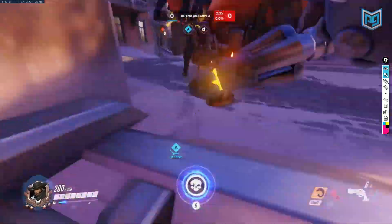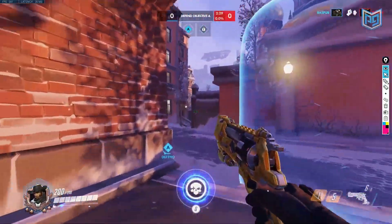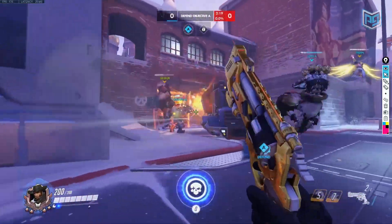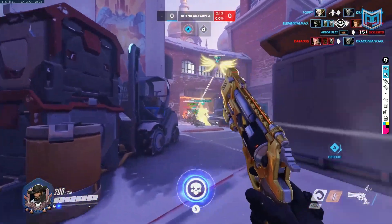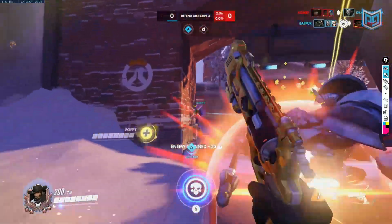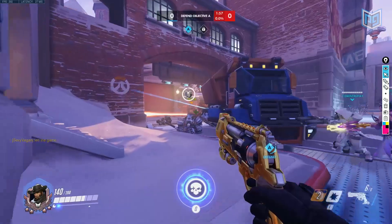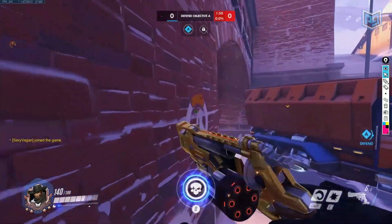Soldier 76 might have a place in the meta as more of a defensive, run-away-and-heal-myself kind of playstyle, but overall McCree has definitely taken over when it comes to DPS. Widowmaker will still outrange you, but you can put McCree more on a frontline role rather than the flanking McCree a lot of people used to do — crouching, walking behind the enemy, waiting for a tracer, spawn camping a healer, then flashbang and right-click for a free pick. I don't think you even want to do that anymore.